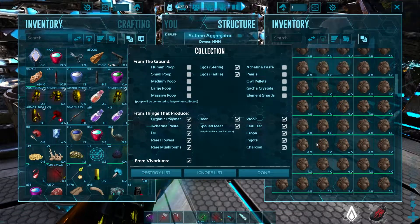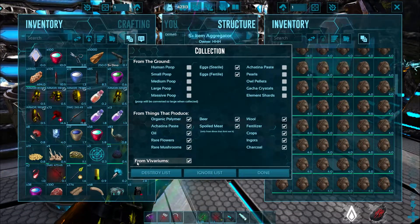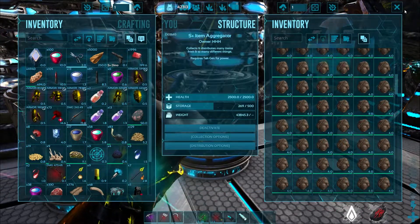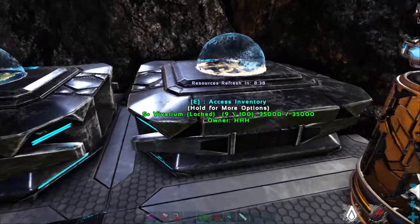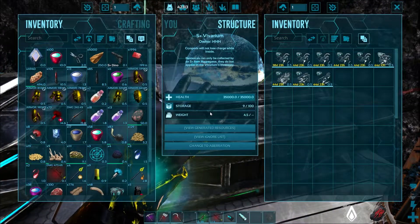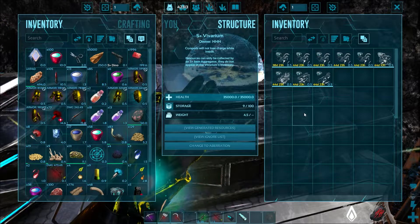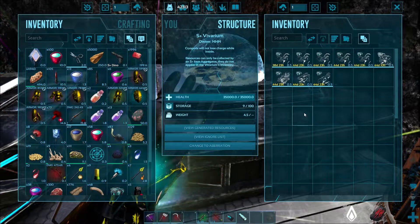So where are these poops coming from? They are coming from the vivarium. Let's go outside the item aggregator and check the vivarium. In the vivarium, we can store dinos using cryopods and they will automatically produce eggs.